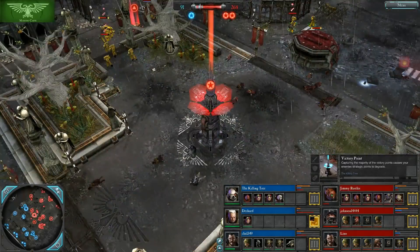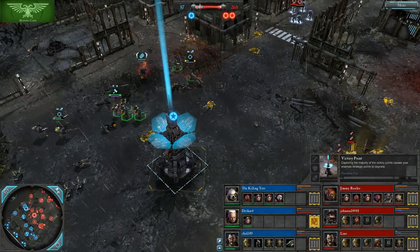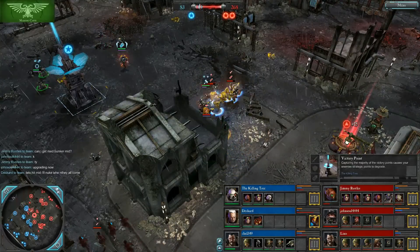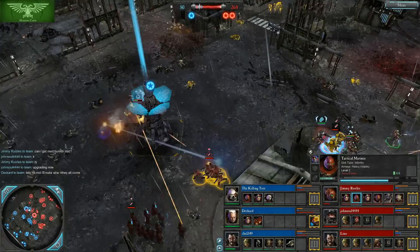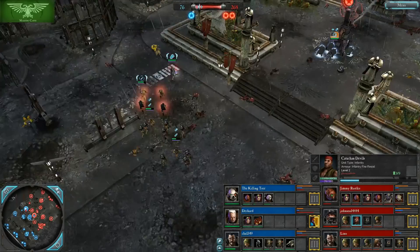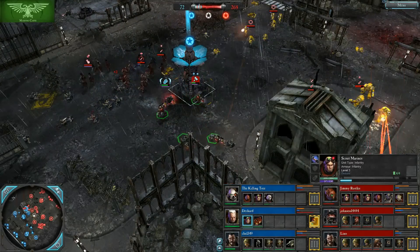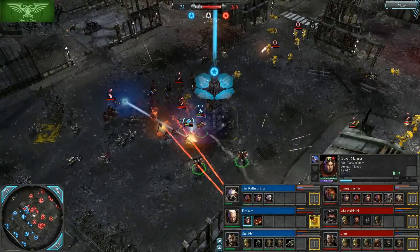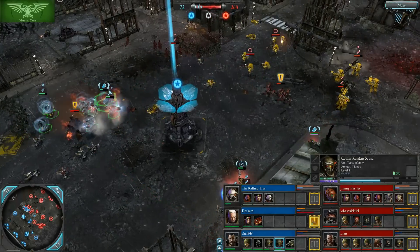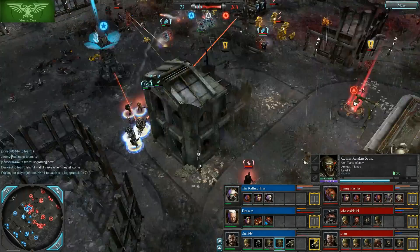Looking over here explains it — Jimmy Russells has actually moved out of his lane to help his teammates, but that means he's not holding his lane. The Red Team still has the double cap and the VP lead, so they may be doing just fine. Killingtree loses track of his micro and loses one of his Scouts to ranged fire from the Tacs and Terminators. Johnson now commits over to this lane, but that opens things up for Deckard to get a decap on the middle VP with his Scouts. The Kastrigans are in a nice position around the building, buffed by the Lord General, so they won't take much damage.